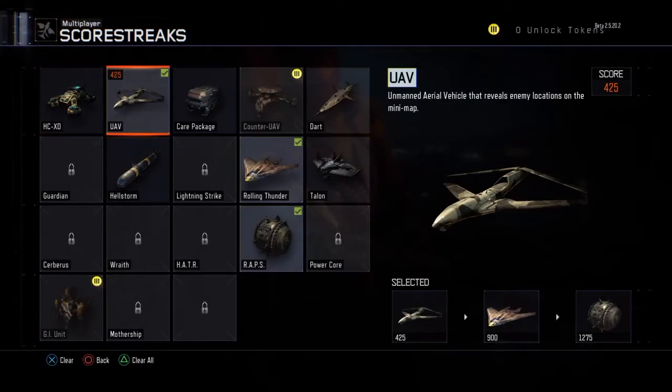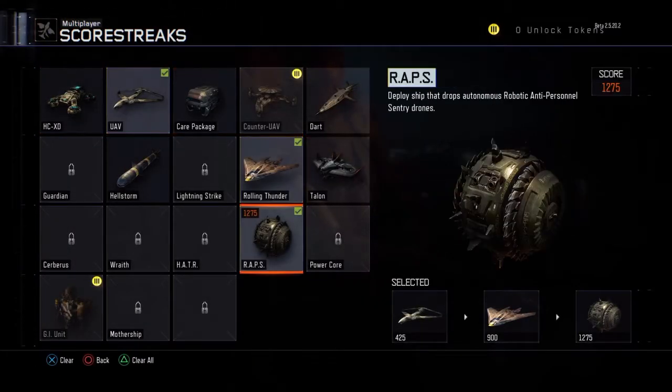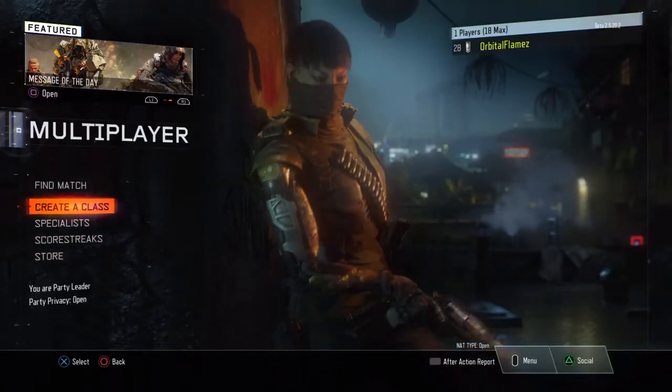Let's get to the Scorestreaks now. For Scorestreaks, I'm using UAV, Rolling Thunder, and Wraith. Those are basically the ones that I always use.